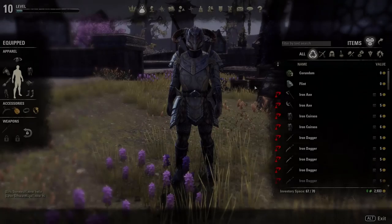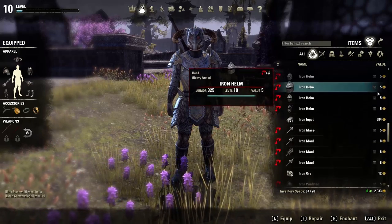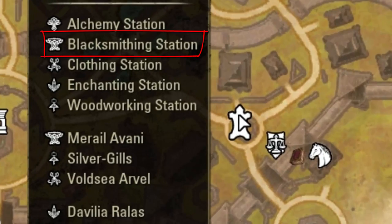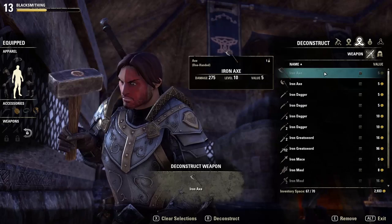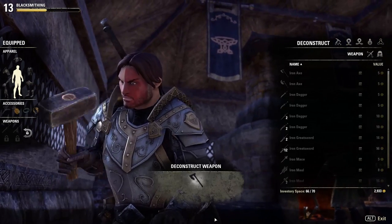After you've gathered up a lot of armor and swords, you have to go to the Blacksmith. When you're at the Blacksmith, you want to choose deconstruction — this one right here. Here you just want to destroy all the items.